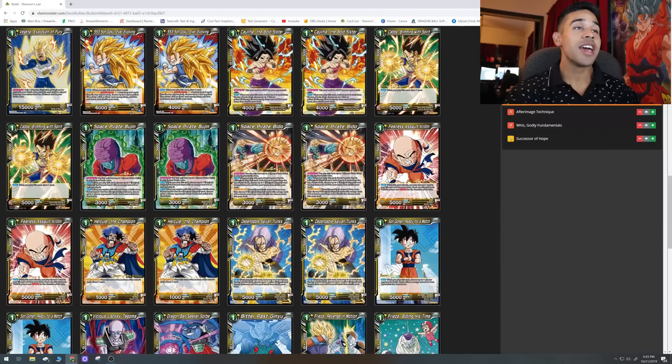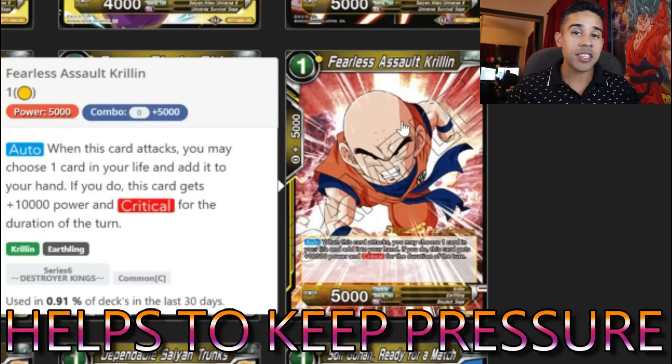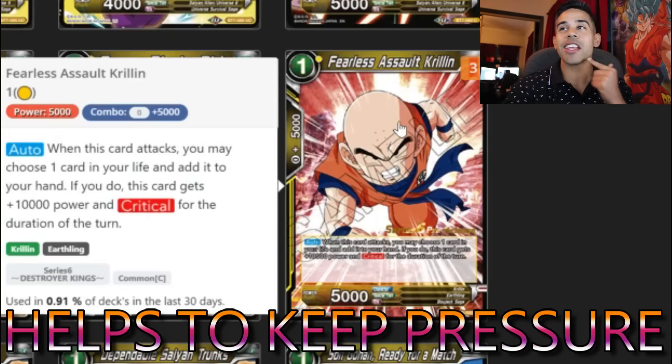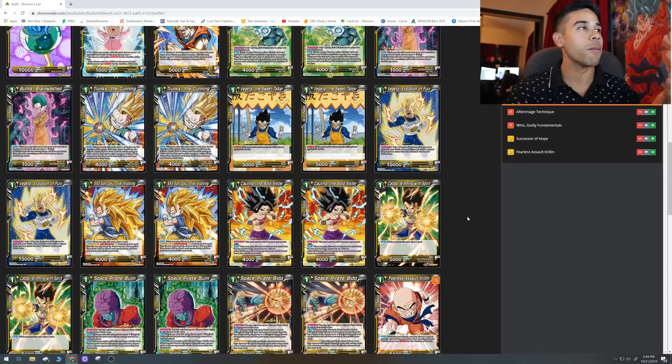Now let's go to the one drops. We're adding some pressure because this is an aggro deck — red is aggressive — so we're adding some yellow aggressive cards. I'm going to add Fearless Assault Krillin. Sometimes you have matchups where your opponent isn't going to attack you, like Shenron decks, so you want to aggro down and awaken very fast. He's a one drop: when he attacks you pick up a life, 10k power, and he's a crit — 15k crit going to your opponent allowing you to self-awaken. We're only adding three of these.